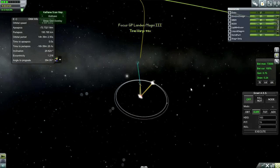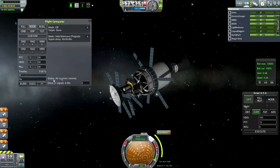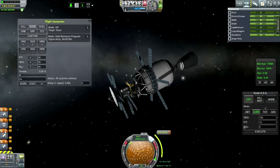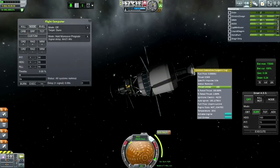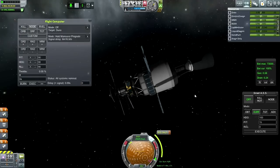Here we go. We went a little bit past our burn point, but no big deal. I'm going to tell Flight Computer to head for the node here. And then what we're going to do is probably use the Ullage Rockets first to settle things down, then light this engine one more time. Oh, there's really no fuel. We are totally out of fuel, so we're not going to light that engine at all.